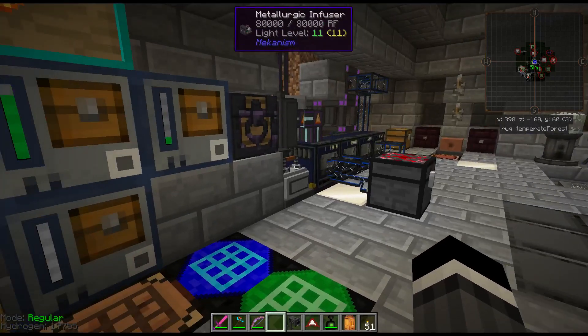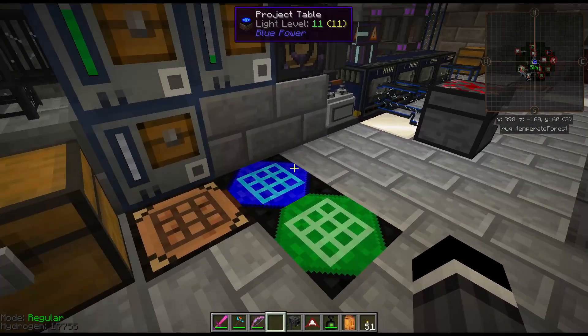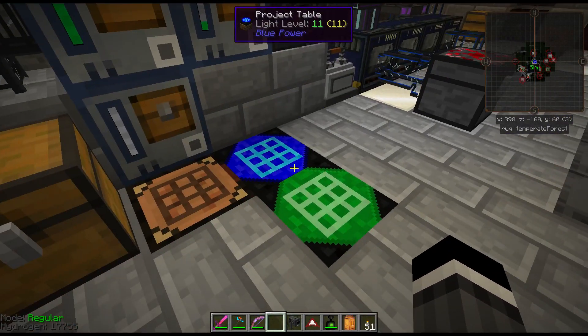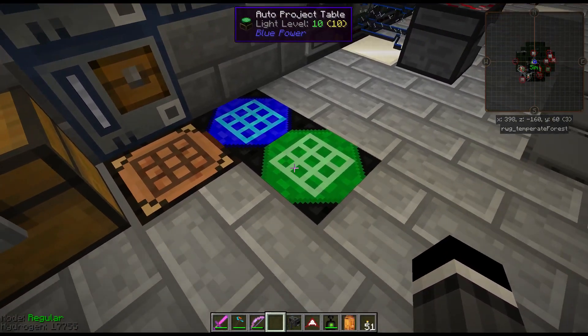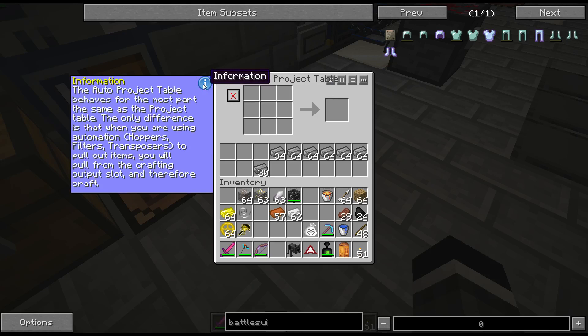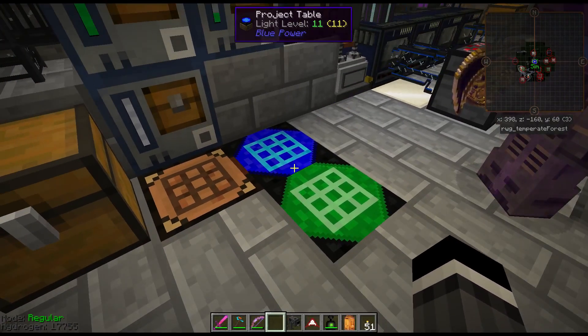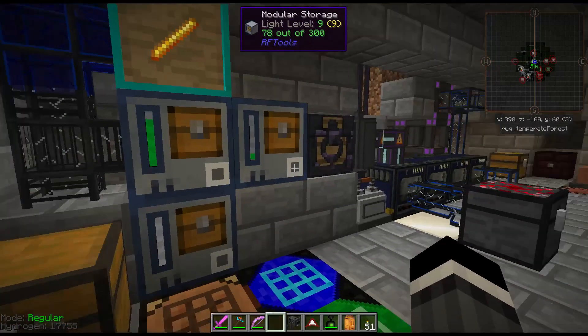AE gives you powerful crafting tools, but here's an alternative: project tables from Blue Power combine a crafting table with storage. You put your recipe up, put the required materials in the storage, and as you craft it pulls from storage instead of the table itself. When you're done, click clear to reset the crafting grid. The auto version gives more input and output options for automating specific recipes — if you want to make a thousand of one thing, use the auto project table instead of the regular one.